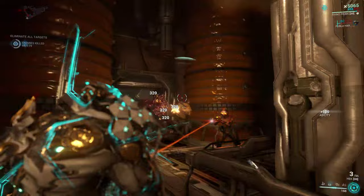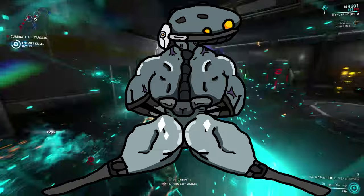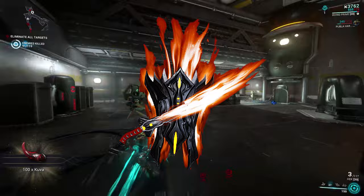Modding it is easy, and going back to Steel Meridian you can get a mod early on called Shattered Justice, which gives it a 200% multishot — amazing for a starter weapon. Once you get to the planet Uranus you will encounter a boss, Tyl Regor. The weapon that he uses, which is next on this list, is the Ack and Brunt. The Ack and Brunt is a melee weapon — a sword and an axe. It requires a mastery rank of 3 and is a very fun melee weapon to use, with the unique ability of a shield that can block shots from enemies and can be thrown at them.